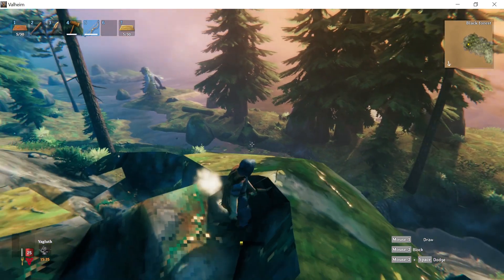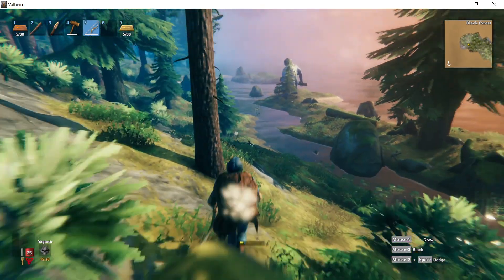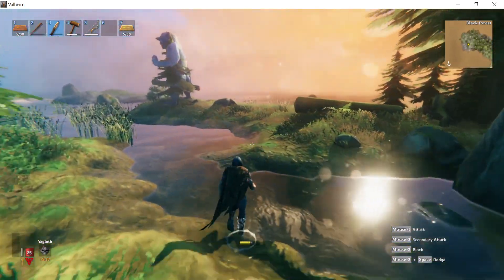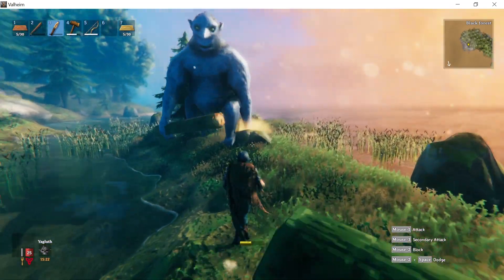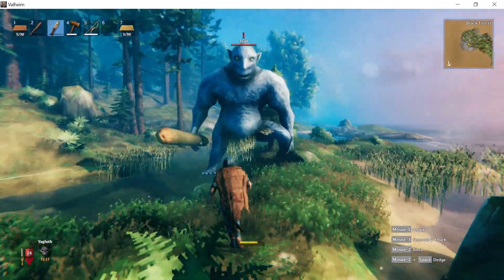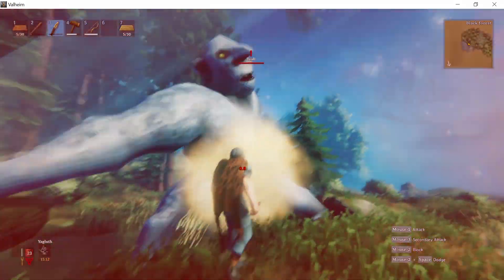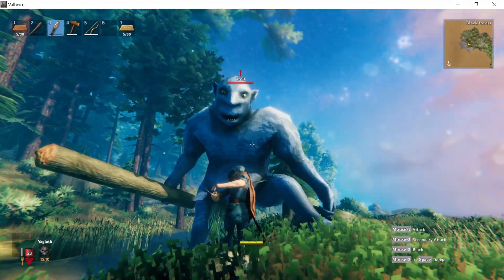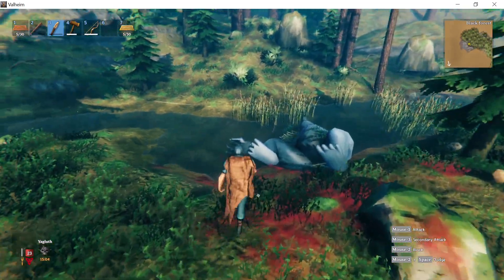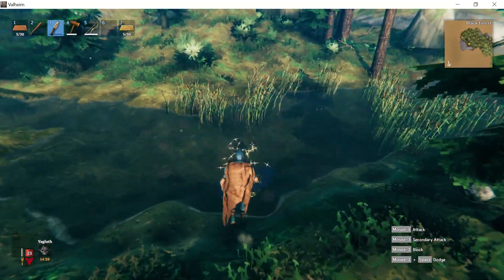My friends are here already — and there's a troll, exactly what I wanted. Let's try to kill it with the knife. As you can see, the troll hit me and it barely does any damage. And that's it — two hits and it's done.